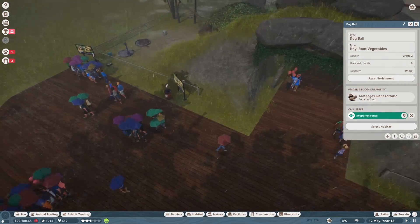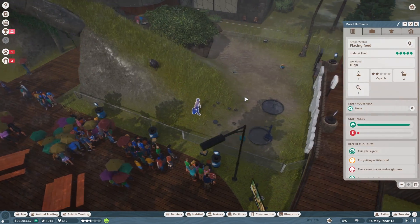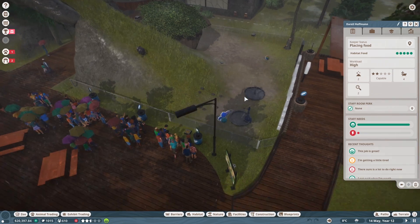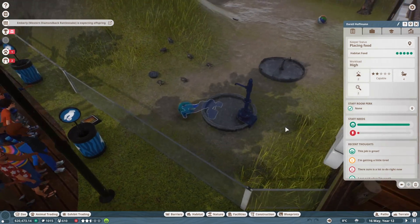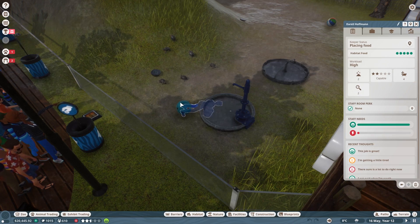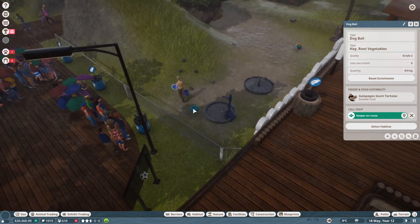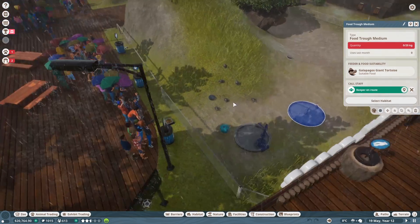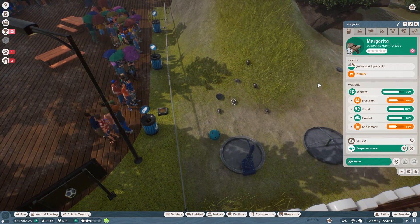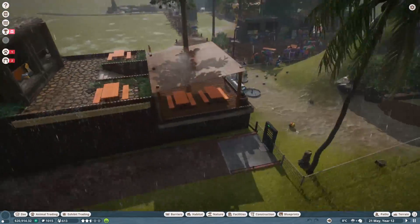I think he's filling up the ball. The thing is, they prioritize the enrichment items as opposed to the actual feeding trays and stuff. I don't like that, because now I've got so many hungry animals. People are not yet using these stalls or anything, hopefully that'll happen soon. People are buying umbrellas, that's good.